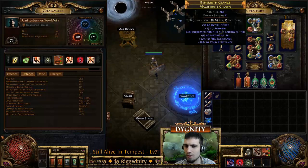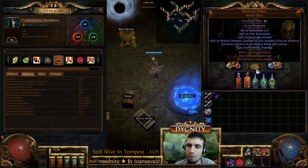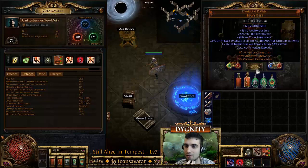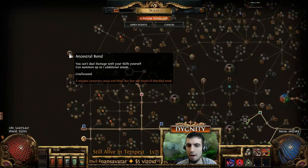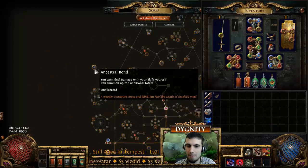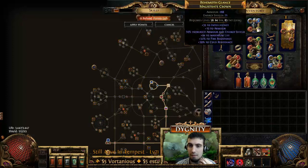I'm using just a really high-life helmet with some resistances, but you could easily use Bringer of Rain and then you wouldn't need a chest piece. I'm using max movement speed boots to counter all the slow penalties. The most important thing in this build right now is this one chaos belt called Dyadian Dawn. If you do not use this belt, you are forced to use something like Ancestral Bond. The reason you have to use either Dyadian Dawn or Ancestral Bond is that you do not deal damage with skills yourself — in this version you deal no physical damage.